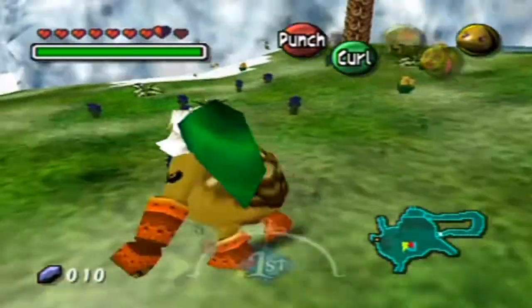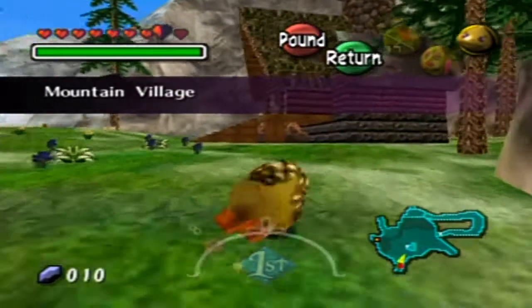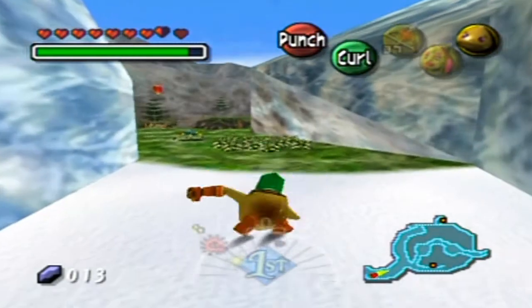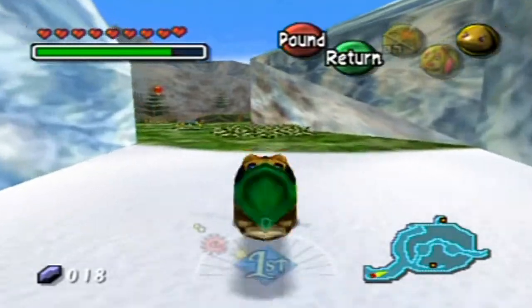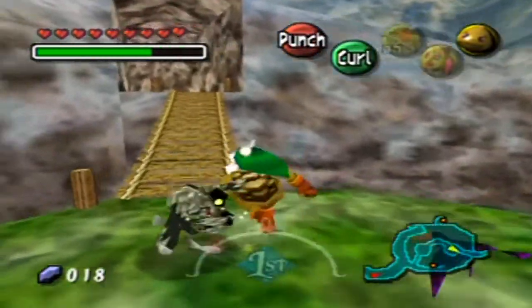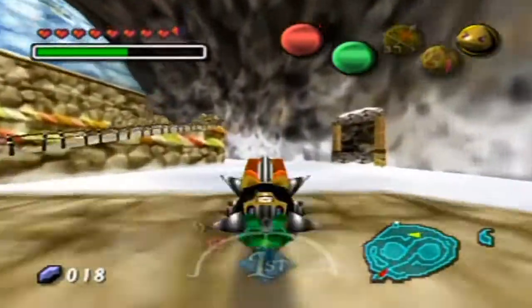Let's turn back into a Goron. There was a blocked area over back at the village — a way that was frozen around the perimeter area. I'll show you. Oh shoot, I drowned in the water! Yeah, that's not really the best way to get across. All right, going back to the village — that's what happens if you fall into the water as a Goron.